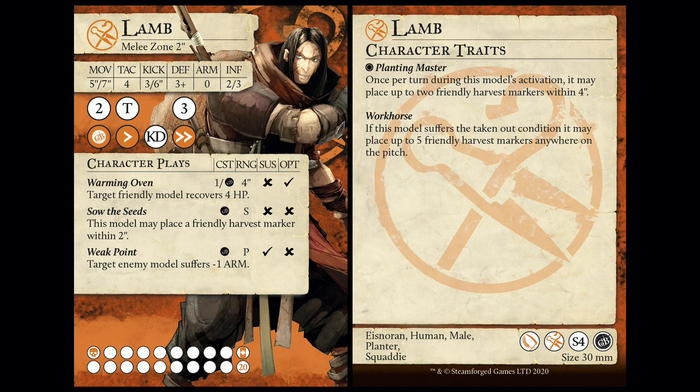It feels Plowman-y, weirdly. It's not great. What's Harrow's book like? Because he's a person I've used in Season 4. He's got TAC 5, but a 5-long book. Probably the best thing is that he's got a momentous play on 1. I don't think you're really ever going to attack not aiming for the momentous play on 1, unless you're going first with him to drop Harvest Markers and kill a model that's on 2-4 health.